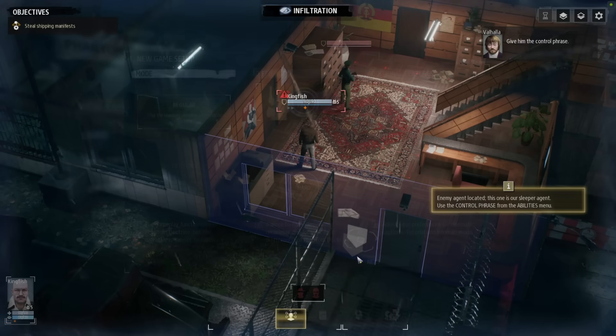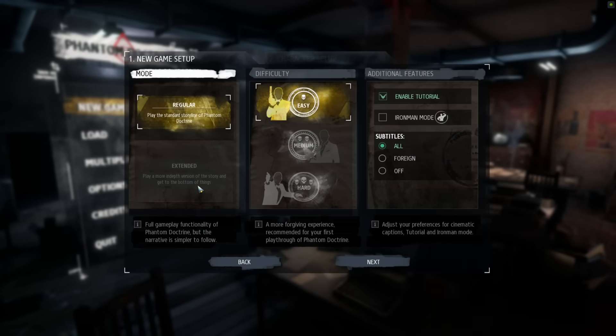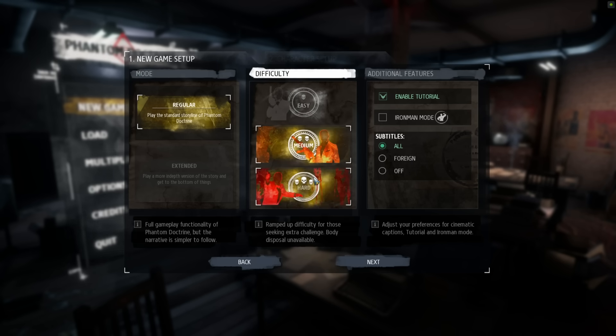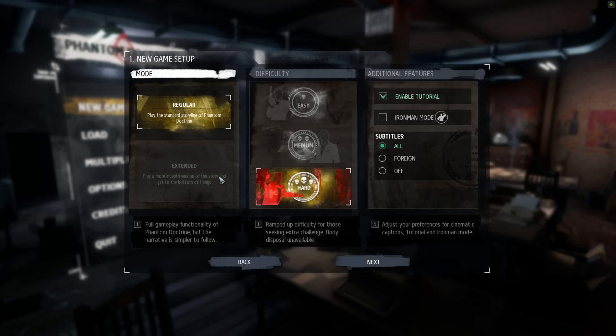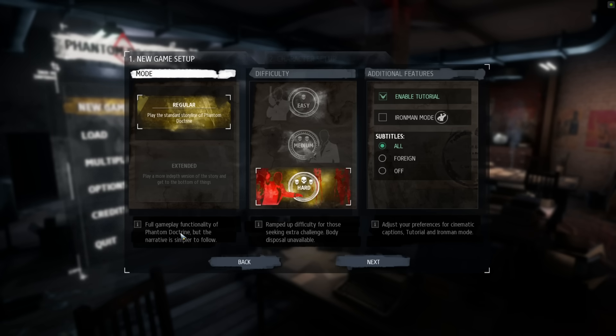When you first fire up the game, you have a few different options. There's apparently a different version of the campaign available after you beat the game for the first time called Extended Mode, which means I'll have to play through the game at least two times. Then we have the game's three difficulty modes — easy, normal, hard — and even an optional Iron Man mode.